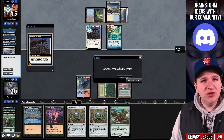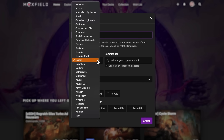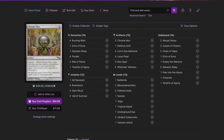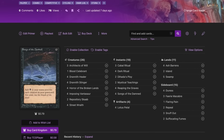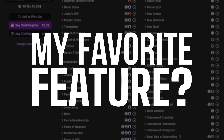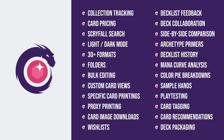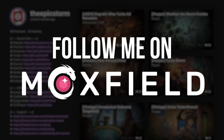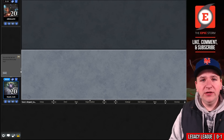Moxfield.com is the easiest way to build a Magic deck online — they support over 30 formats including Legacy. Options include text view, individual cards, mana value, card price, light and dark mode. My favorite feature is card tags so you can sort by function. Moxfield also supports collection tracking, Scryfall search, and decklist feedback. Follow me on Moxfield to stay updated on all my decks. Let's bounce back — we're zero and one.